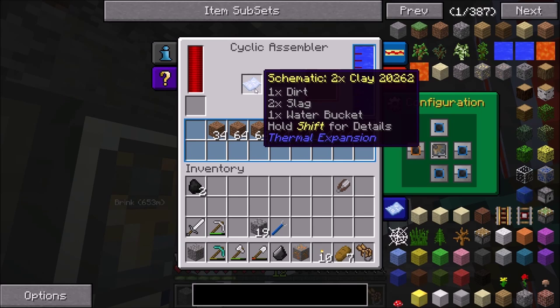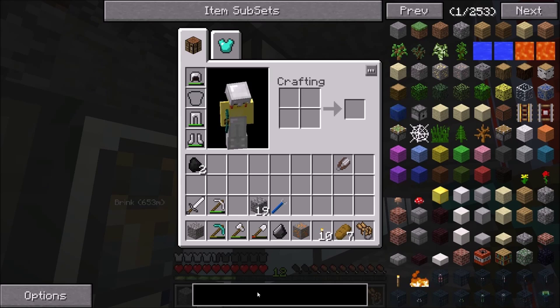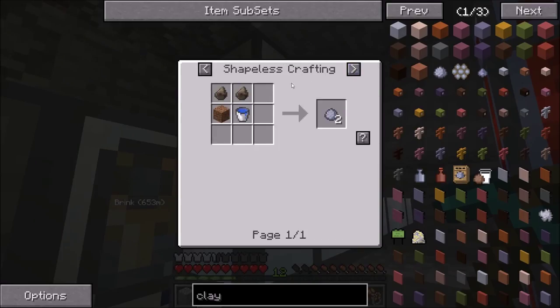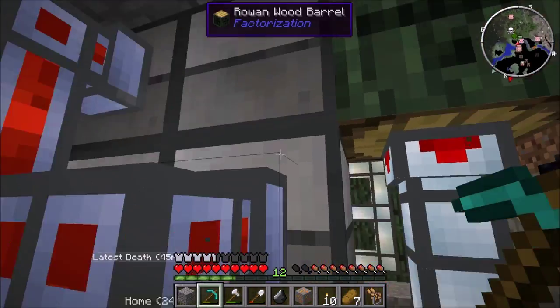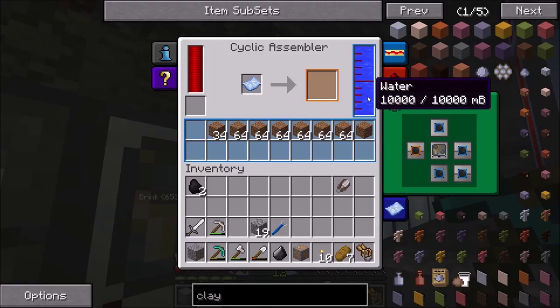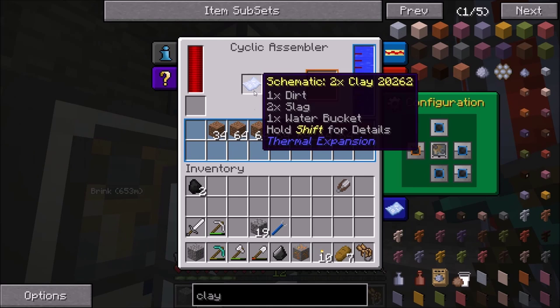You're going to have to make a schematic for clay. What you're going to use is one water bucket, two slag, and one dirt — that's basically the only recipe for making clay. The only thing you actually have to add to this system is dirt, and everyone has extra dirt so you don't need to worry about that. You have an aqueous accumulator over the cyclic assembler, so instead of using a water bucket it just uses the water put into the cyclic assembler. With the slag and the dirt, that's all it takes to make two clay.